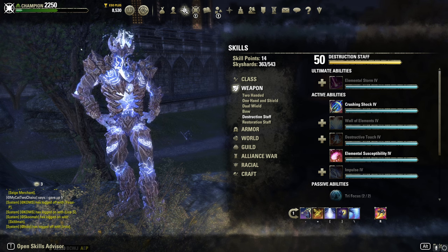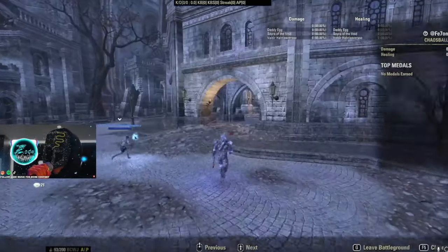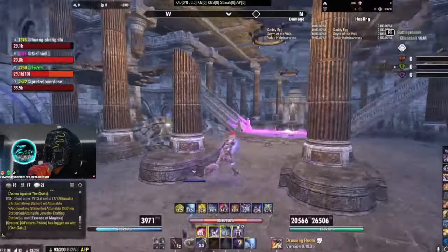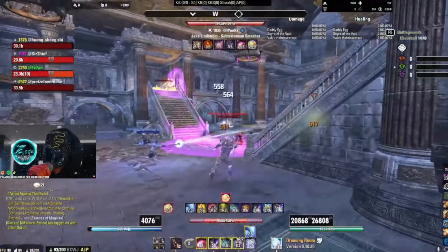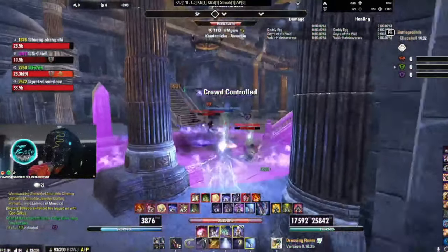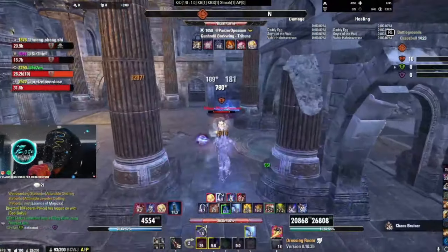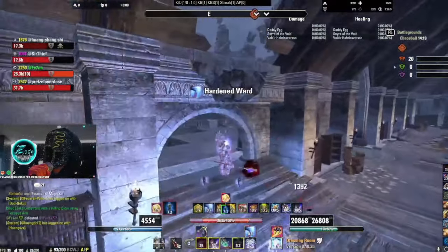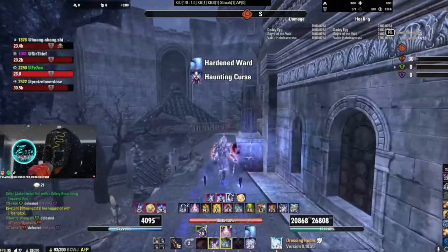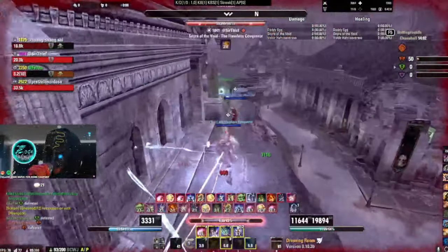Now the main bread and butter — the build I really want to focus on for max magic Sork — is the bow build with Focus Aim as the spammable. I don't get 30 to 40 kills like I was getting on some of the dual wield BGs, but that's because those were against less experienced players. I want to showcase this one because the bow adds so much survivability on top of already being a super OP Sork with a strong shield. Running Rally Cry on the front bar, Wretched Vitality back bar, Death Dealer's Fete, and Mighty Chudan.